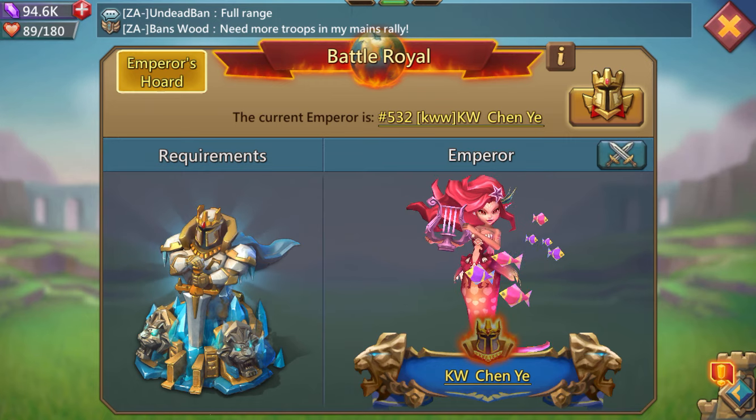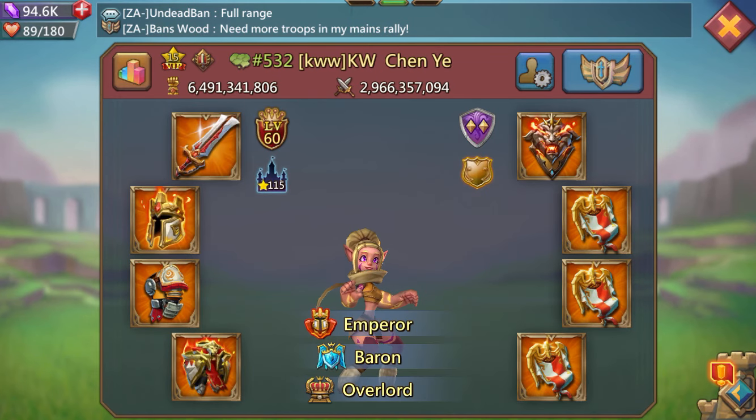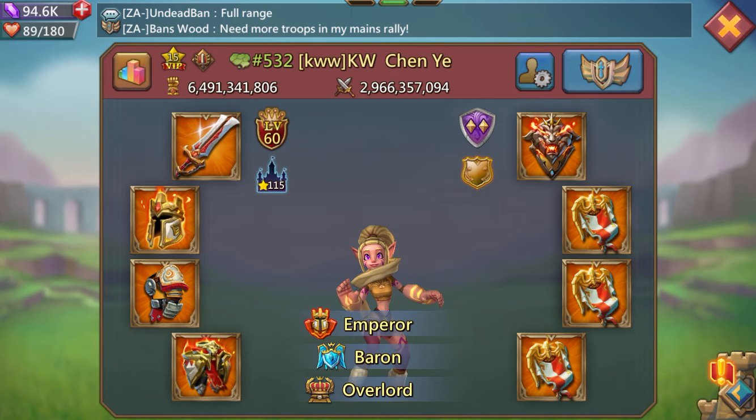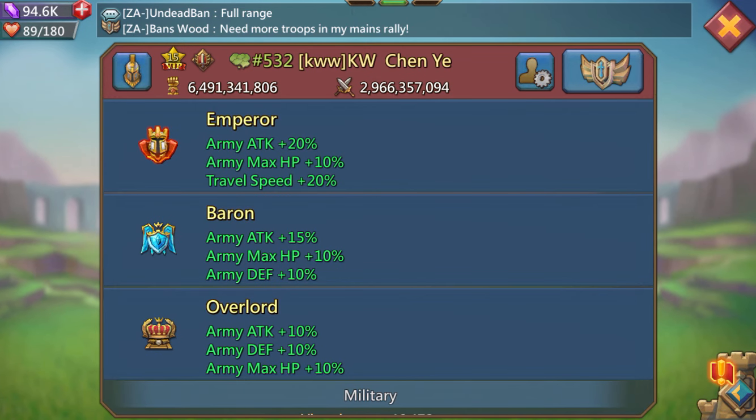A lot of people have been wondering what's behind the whole emperor thing — what do you get from being emperor. Emperor gives you 20% army attack, 10% army max HP, and 20% travel speed. You can see what baron gives you, and you already know about overlord.